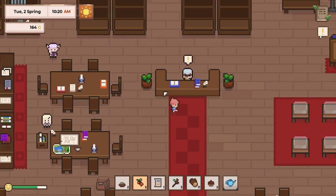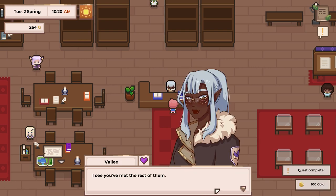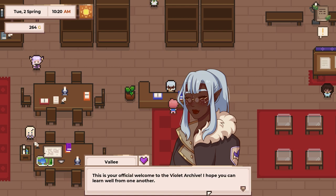Let's go back down because we've done our thing. I feel like I need to be formal standing on this side of the desk. Veli — I see you've met most of them. Quest complete. This is your official welcome. I hope you learn well from one another. Once again, we're happy to have you on board. Feel free to enter and leave the building when we're open. I'm still arranging some of the shelves, but yours should be ready soon. Veli concludes the meeting.